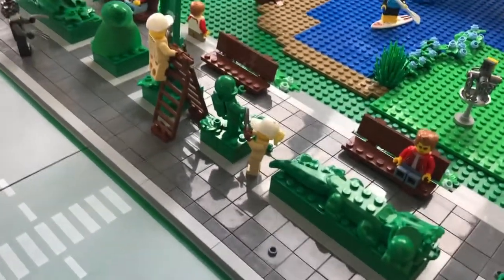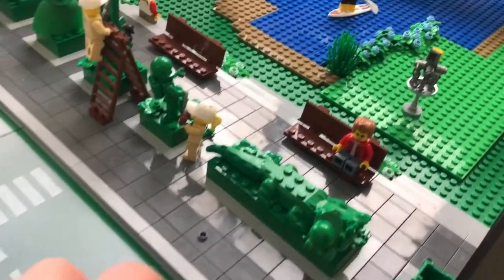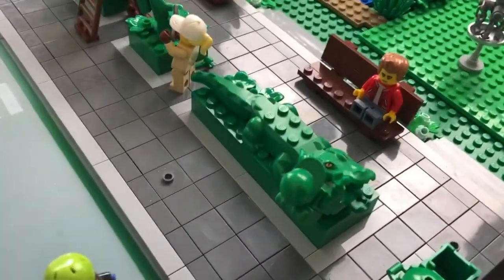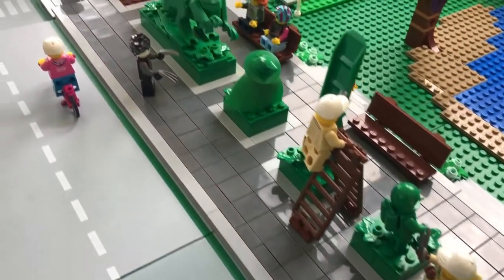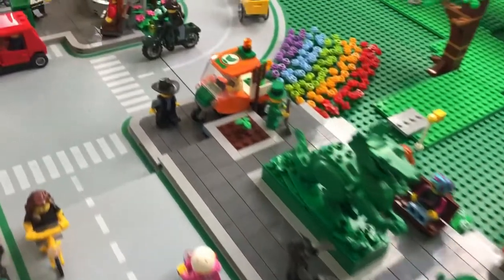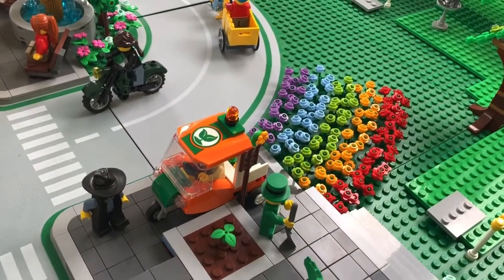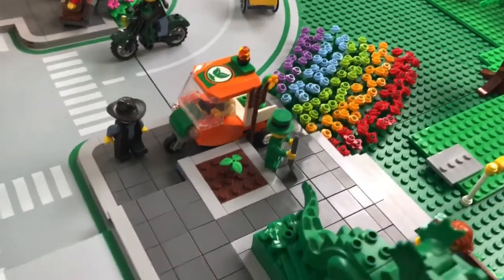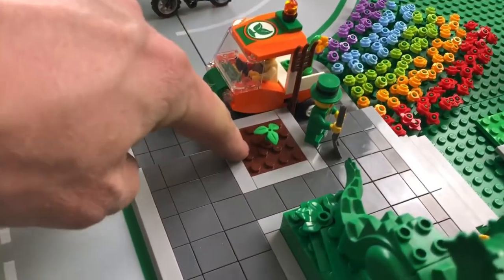I do need to switch this crocigator out with the older style one so it doesn't have the printed eyes. But for the most part this is pretty much done. I have also added, right next to my work-in-progress rainbow flower, a little leprechaun with a spot for a new topiary which is just starting to grow.